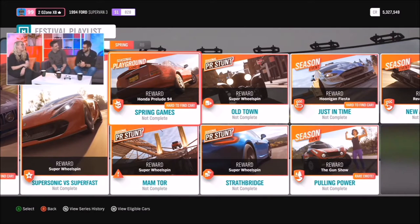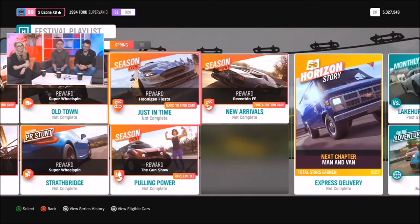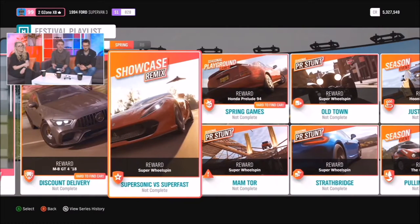The Mercedes-Benz GT4 is one of Andy's favourites. And the '94 Honda Prelude — why is that one of your favourites? Because it's 90s Japanese and just a little bit rubbish. It's got to keep you grounded — I like its potential! There's another chance at the Hoonigan Fiesta, which is a popular car, so worth grabbing that if you can. We're going to take a look at Showcase Remix in just a bit.